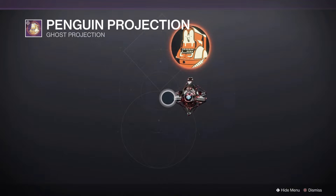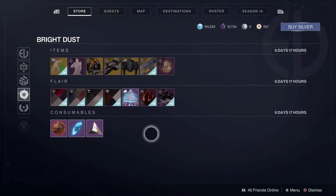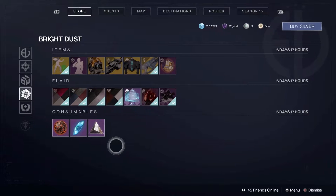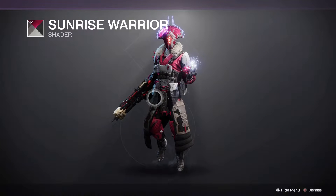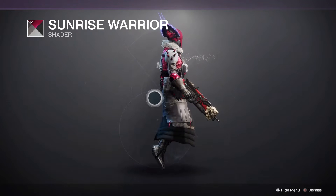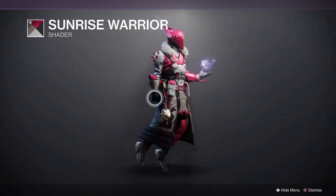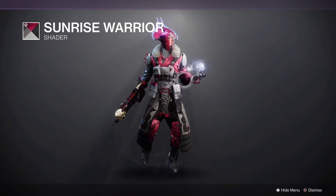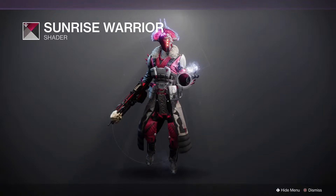And that is Penguin Projection — a penguin. Now, there wasn't anything that was class-specific in this one, so I don't need to show the other classes. But going through the shaders, something new from Season of the Forge — Sunrise Warrior. This one is actually one I wouldn't mind, because while its color palette is a bright hot pink that is also metallic in some places, it does have a lot of blacks and whites to it, so this one is a bearable option. I actually wouldn't mind putting that on a gun or two.